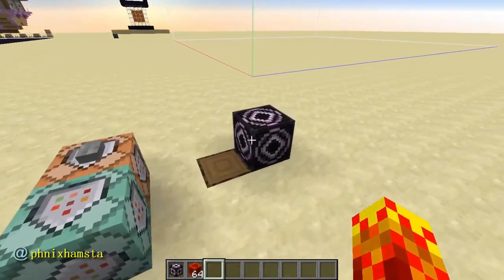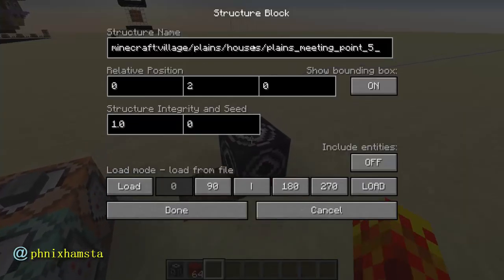If you guys aren't aware already, the new blocks — the crafting blocks, the grindstone, the stonecutter, the loom, and everything within that spectrum of new crafting blocks — now appear in these new structures for the plains houses, and I would imagine that it would also appear in the other ones too.